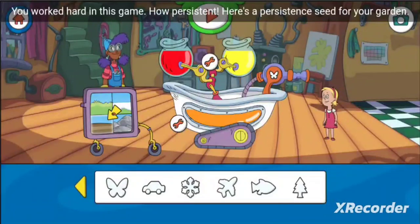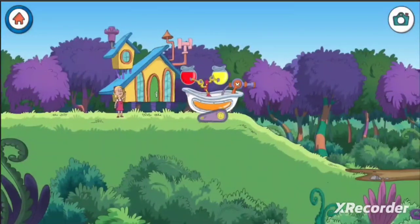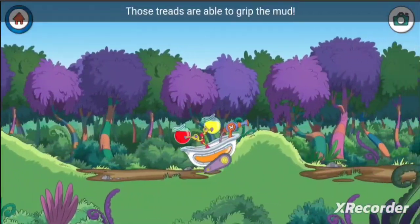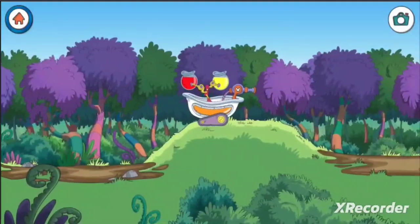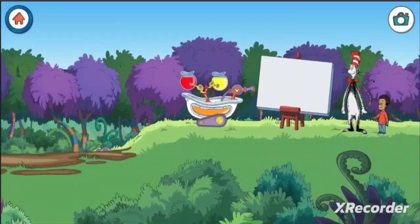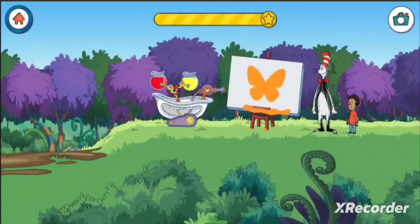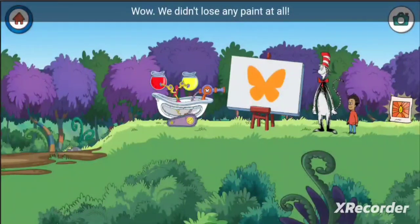Here's a persistence seed for your garden. Those treads are able to grip the mud. You unlocked an item for the tree house. Wow, we didn't lose any paint at all!